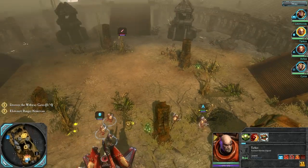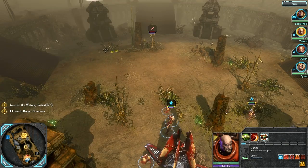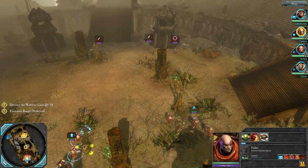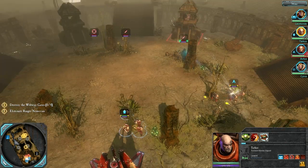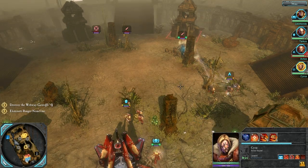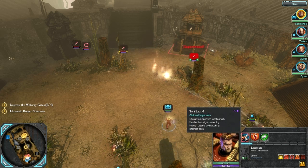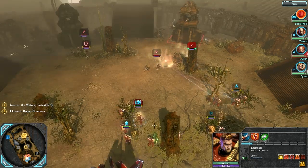It looks like we've already got some Eldar up in our biznass. I don't see any cover that's close enough to make this worthwhile. Maybe set them up right there and set out this way. Wow, we just got sniped. Maybe knock them out of cover with the Force Commander. Let me get the Scouts into position, too. And off goes the gunfire. Let's see if I can flush them out. We got sniped from the building up there. That's fun.